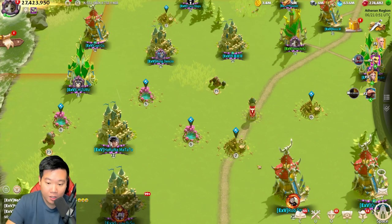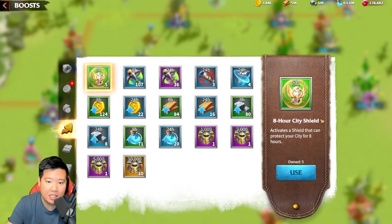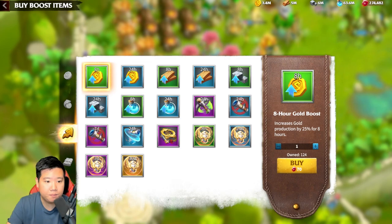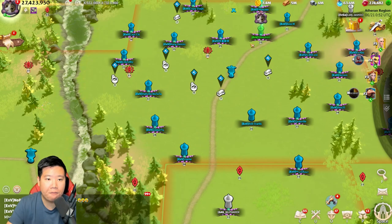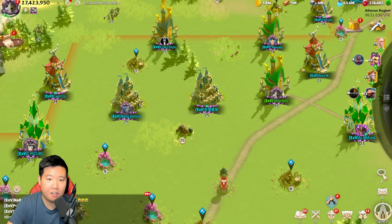How can you protect yourself if you are out of territory and being rallied? You can use certain items such as the shield. Go into Boost and you will see the city shield. You have to use the city shield so players cannot attack you. If you need to purchase one, go into the Shop, then Store, then Boost — there is an 8-hour, 24-hour, 3-day, and 30-day city shield. Really, the best thing is to be in alliance territory, so just teleport out and find your teammates to protect yourself.